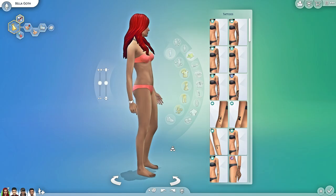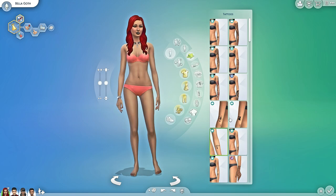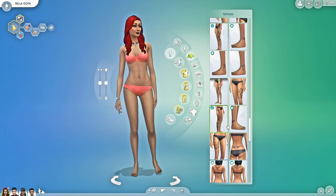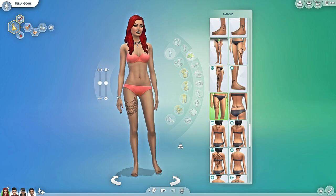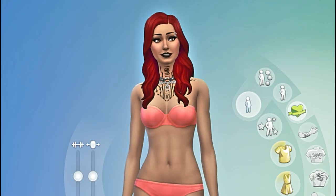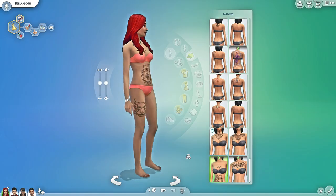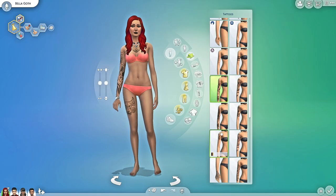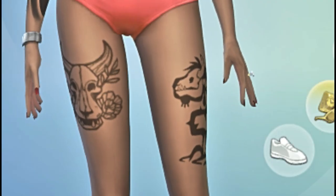One thing that our gothic girl really needs is some tattoos. Let's see what we have here — oh, the cow plant, definitely. A nice one for the chest that's nice and high up. Oh I like this one as well, that's beautiful. And we can have another cow plant on the other leg.